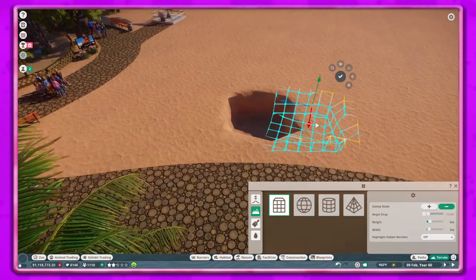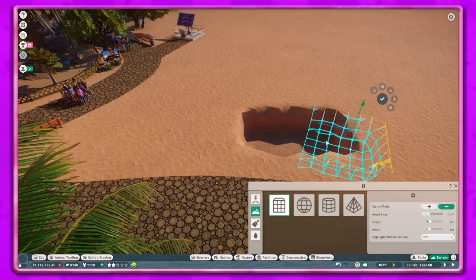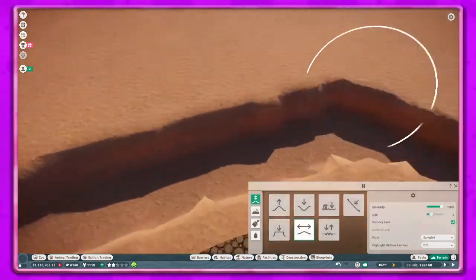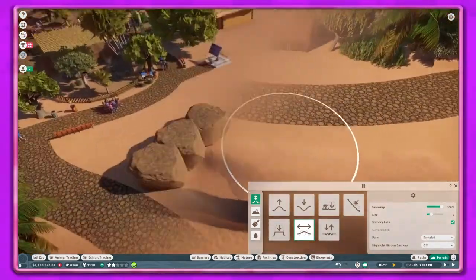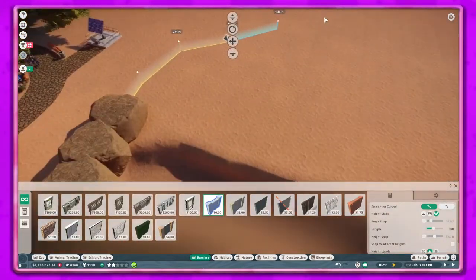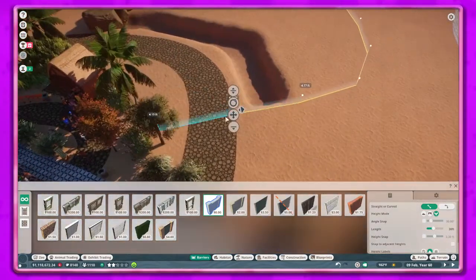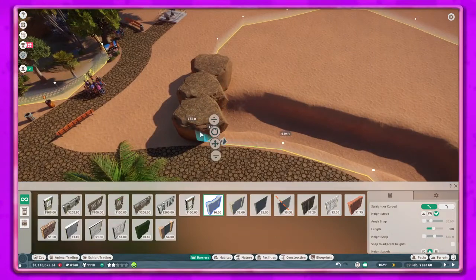So we started with getting a little bit of a trench - I think that's what they call it - we put that in with the terrain shape tool. Then I just used the smoothing tool to smooth it all out and make it look a little bit more natural. I don't like the rough edges especially along paths, so I wanted to smooth all of that.